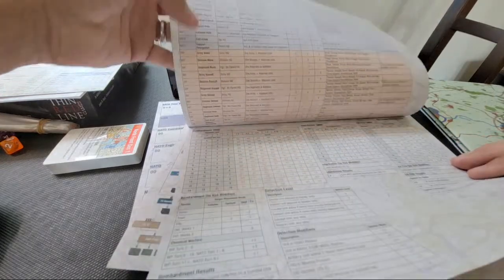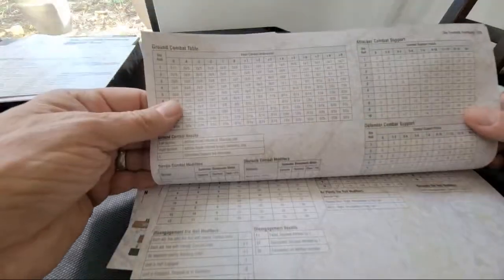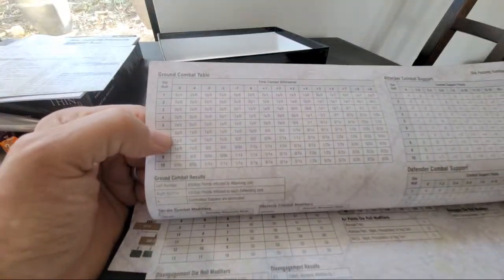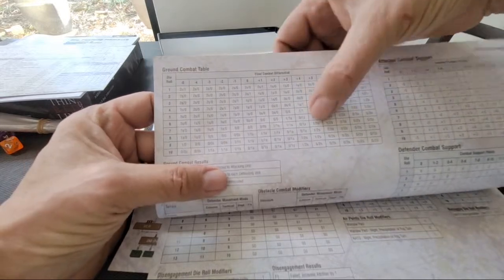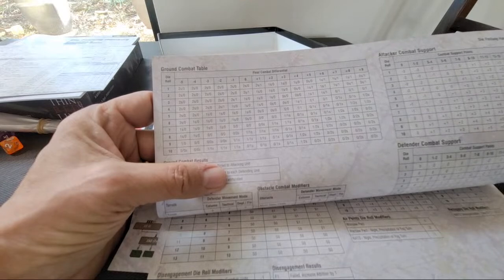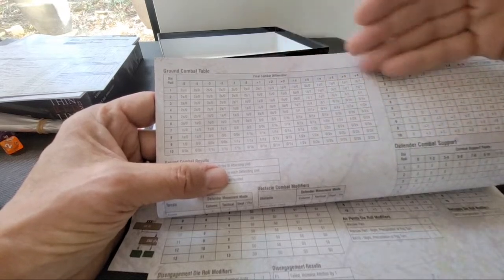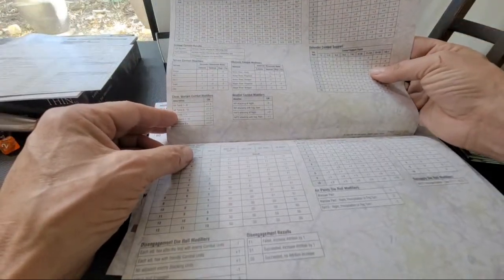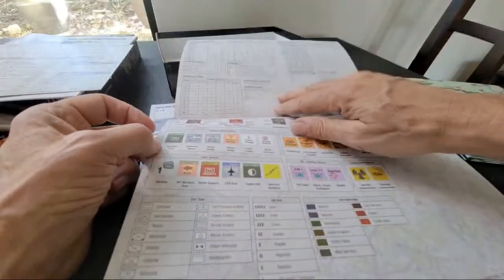The Warsaw Pact had its own unique movement and order capabilities. Bombard tables, interdiction tables, attack combat support, and the ground combat table. If you start looking at some of these results, you'll see there's not a huge difference between a plus four and a plus five on the combat differential results. So often there's a lot of work trying to scrounge and grab modifiers - should I use electronic warfare for that plus one? Sometimes it just really doesn't matter and you're better off just rolling dice and getting after it. You've got defender and attacker combat support charts, and air points and disengagement rules.